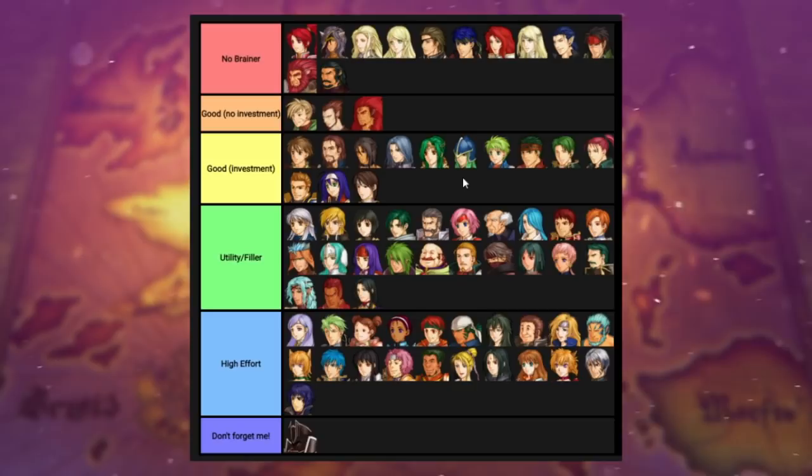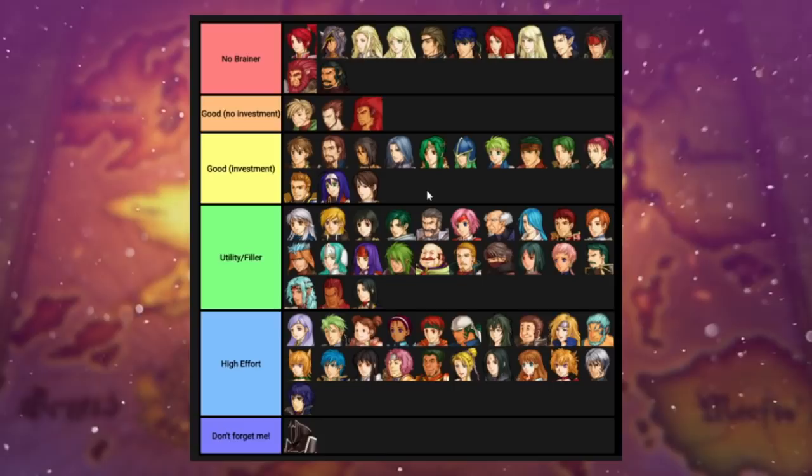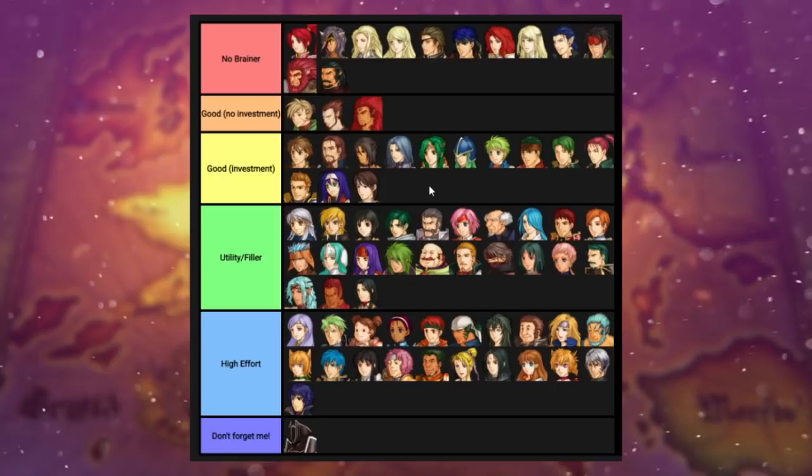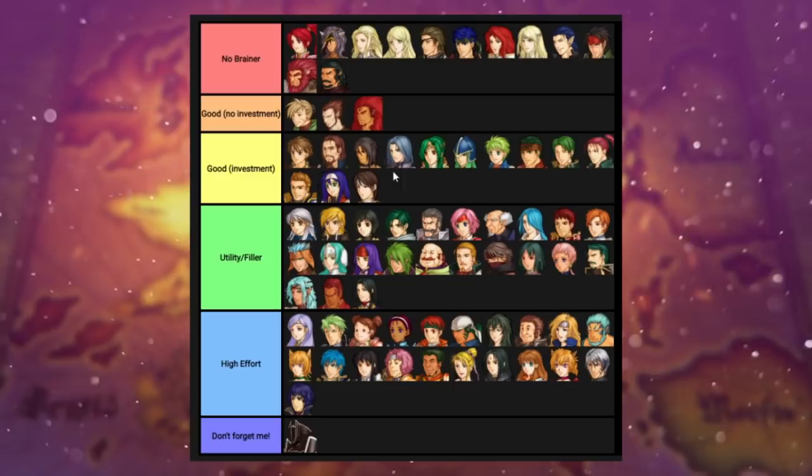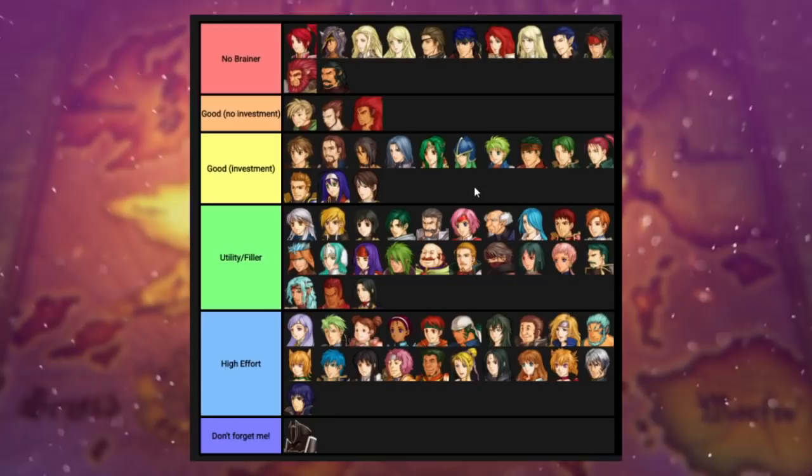Next up is Good Investments — units you could have been training previously before part four, and this is where it pays off. You'll see units that were previously pretty good and just go along with the curve, but also units like Edward, Elincia, Nephany, Rolf, and Boyd — units that are not necessarily good in their own parts but pay off in part four depending on how much they received. Some of these are better than others; I didn't put them in any particular order besides availability. I'm assuming you got them to a reasonable level at the end of part three, and now you want to use them and maybe bring them to endgame.